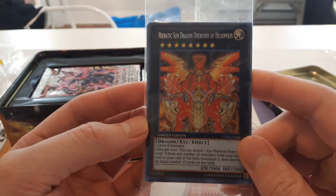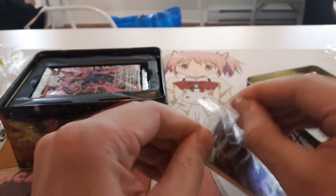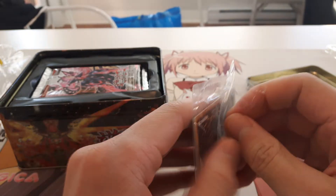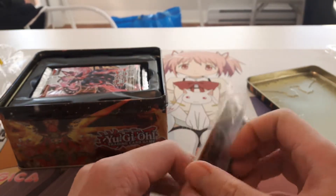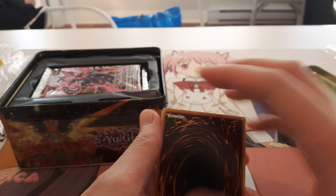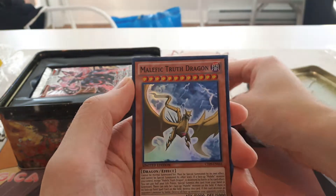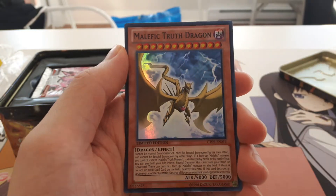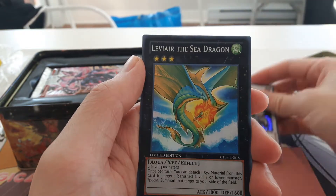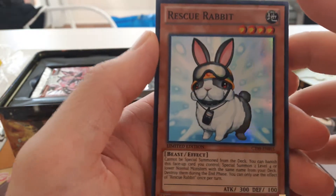The first card that opens up is the Hyrotech Sun Dragon Overlord of Heliopolis. I'm actually really bad at opening these things. Alright, we got Malefic Truth Dragon, Saber Souza, Levier the Sea Dragon, and Rescue Rabbit. Look how cute that is, little bunny rabbit.